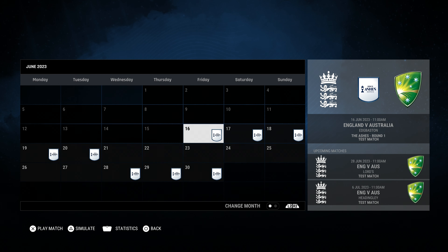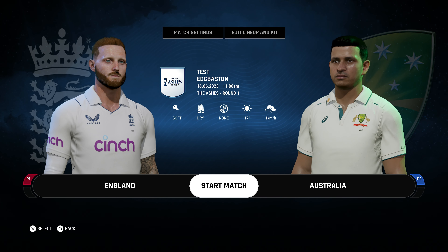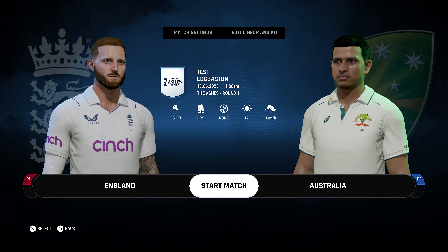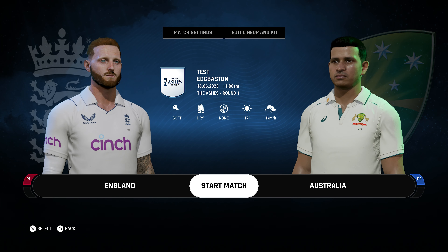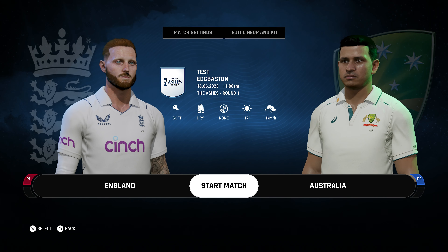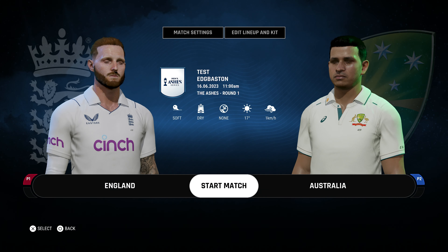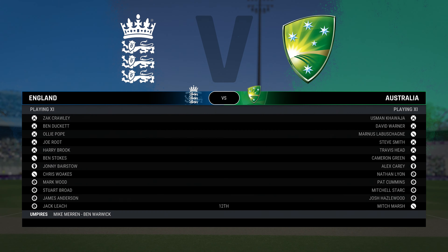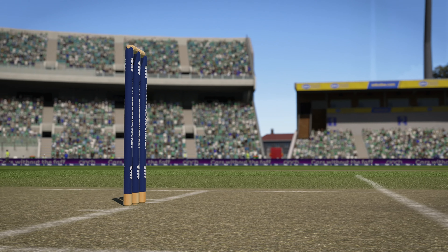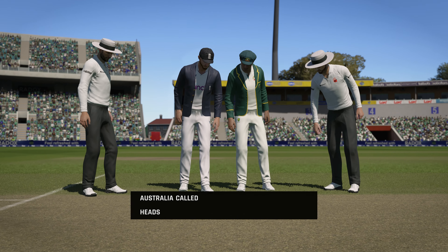I'm going to start with England and pick the second controller for Australia. As you can see, since I changed the Australian captain, he's been updated. I need to make sure controller Player 2 is Australia and I'm England as Player 1. I need to win the toss — 'Win a Toss and Ball First' — so hopefully I win it since it's the luck-based part. I'm going to go for heads for Australia, but I think tails is going to come.